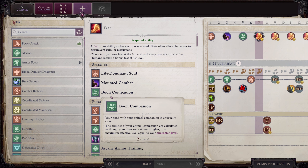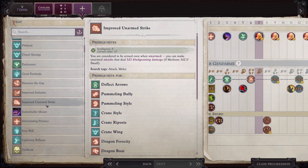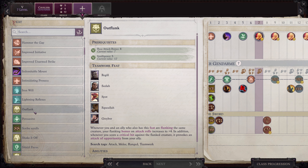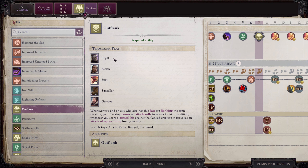At seventh level we are going to take Outflank, because our horse is going to have Outflank and Regil also has Outflank. This is going to be proccing all the time, which means our horse, Regil, and all of us are going to be getting additional attacks of opportunity from Outflank.